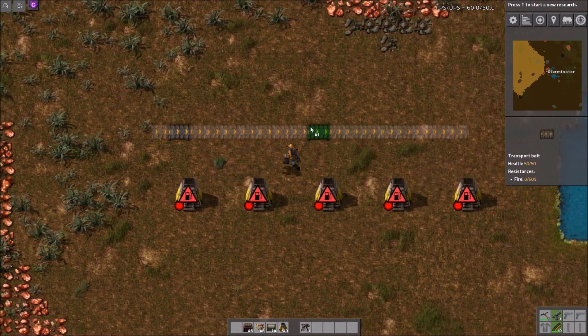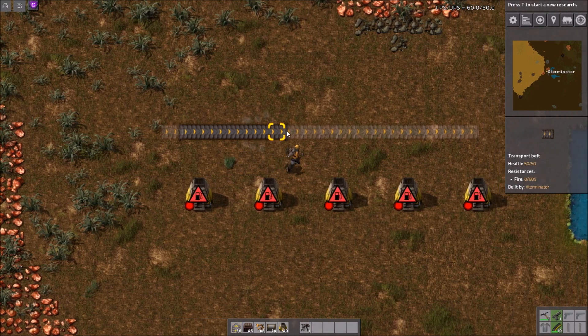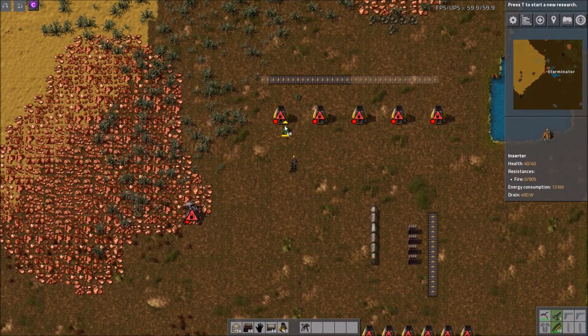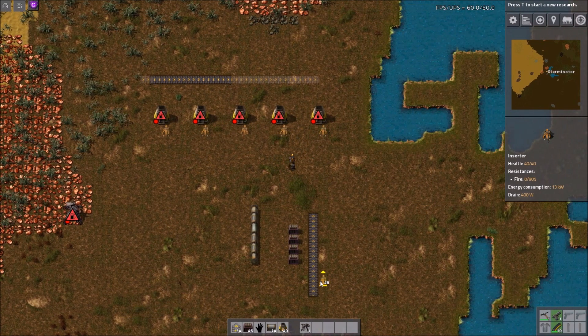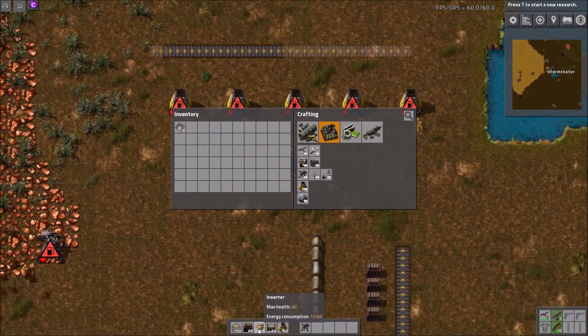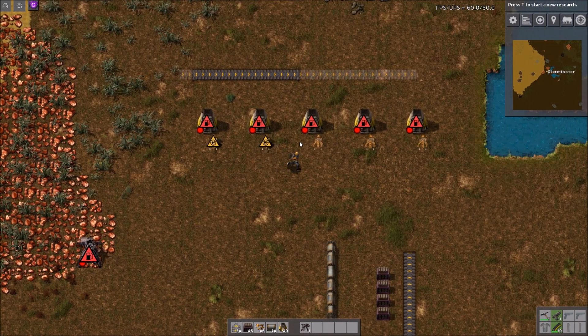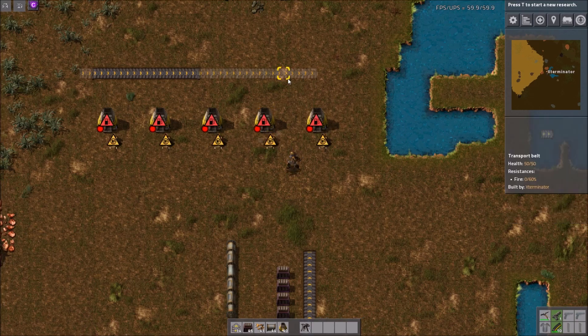If you hold Q it doesn't work very well, so belts aren't really something you'd want to use this with. But furnaces are super nice, and if you have ghost-placed inserters or similar items — it's worth mentioning that it's not going to do it for free. You have to have the item in your inventory, but it's still really nice to skip a step and make your process faster.